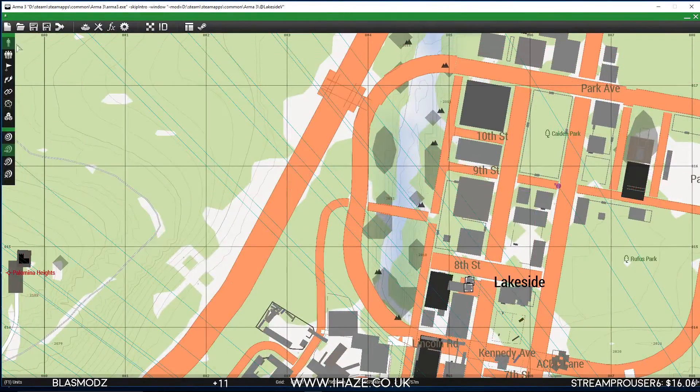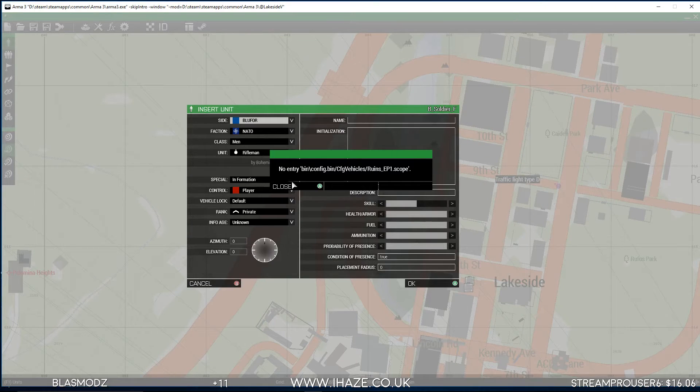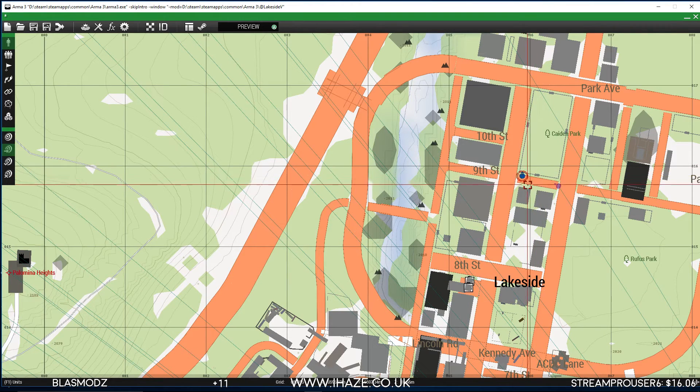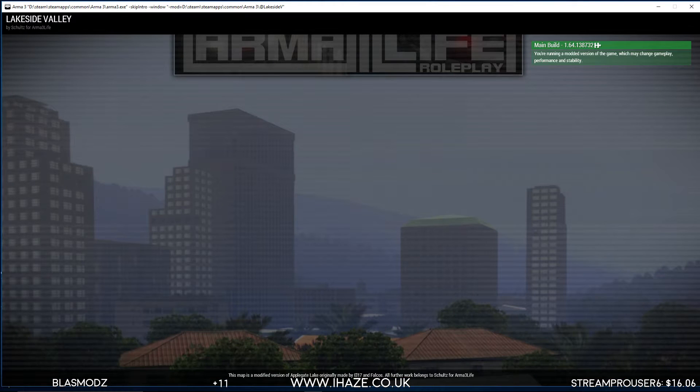Place down a unit as a player and go check whereabouts they are, then keep moving the NPC until it's in the right location. Click Preview to go in and see it. Then save the mission once you've done a quick preview check.